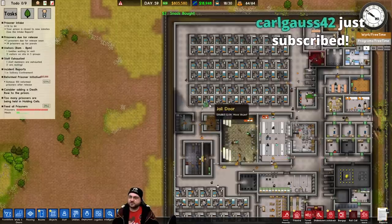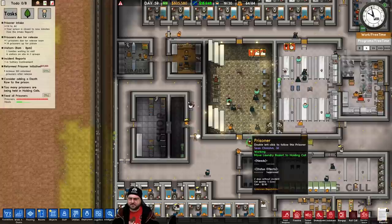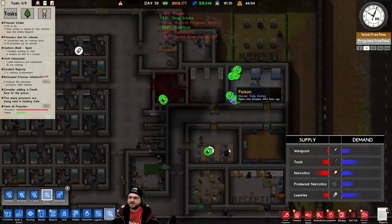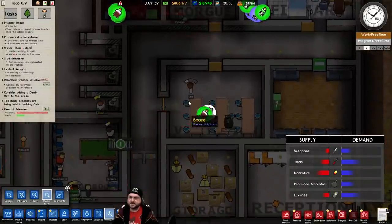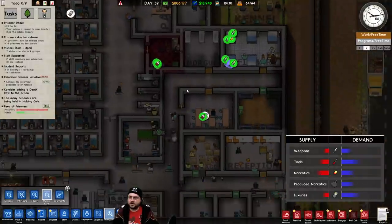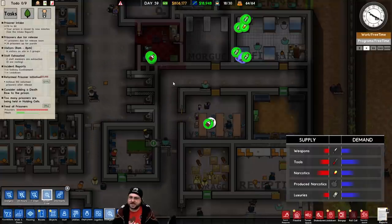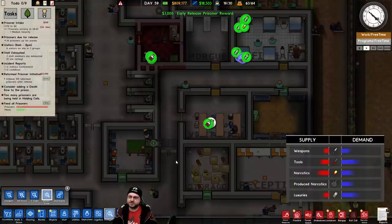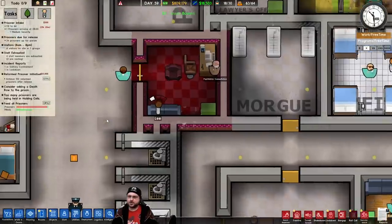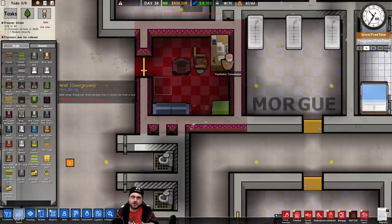I've got metal detectors in various areas, but I realize a prisoner could potentially avoid one and go straight to their cell. The contraband map mode shows contraband is being stolen — the visitor center makes sense as a source. Maybe I should have a police dog positioned inside here too, since dogs can sniff out drugs where metal detectors only detect metal. I've got four dog handlers but I'm not running any informants.